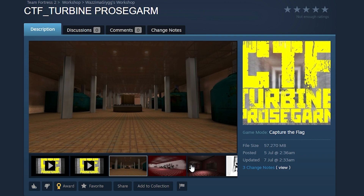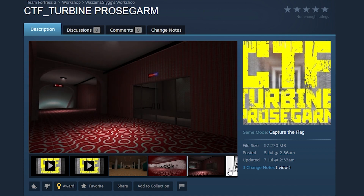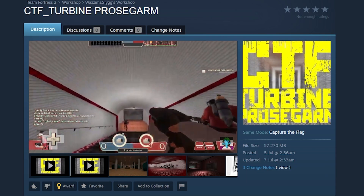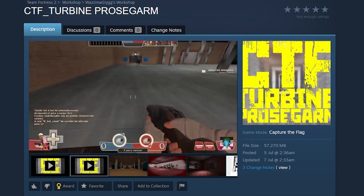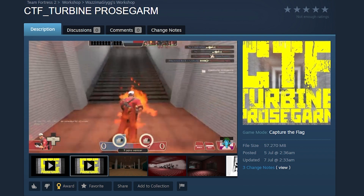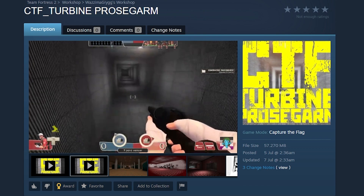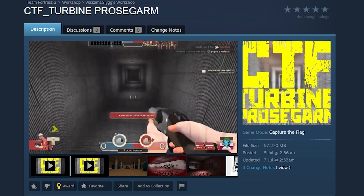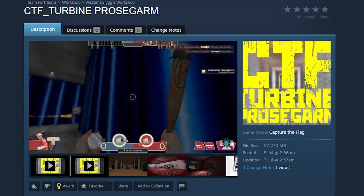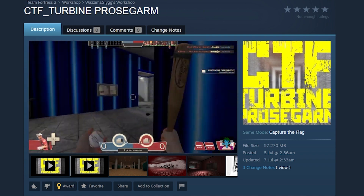I don't know what Prosigarm means but it looks like a weird version of Turbine, which is always fun. 'Foundations' — it's like an SCP thing I think. This one comes with a video so you can actually see how it works. It looks like Turbine but mirrored. Is it just Turbine but mirrored? It looks straight — I don't think the dropdown should be there. It's a big version of Turbine I suppose.